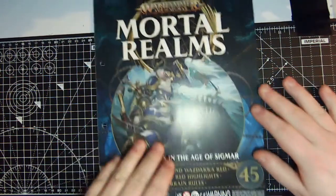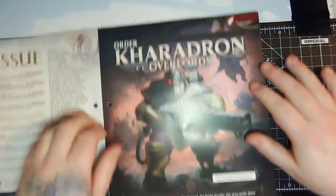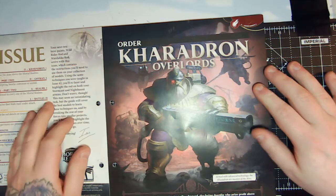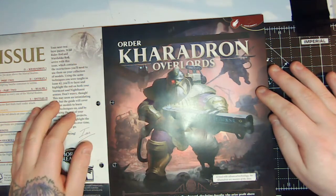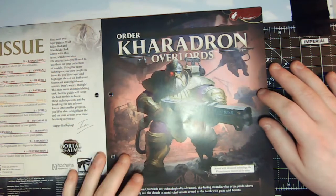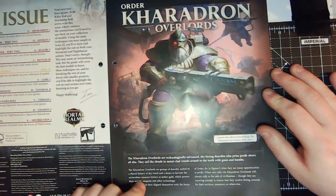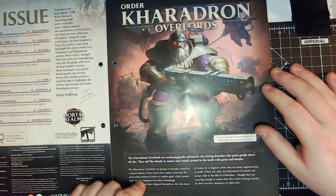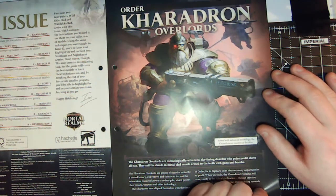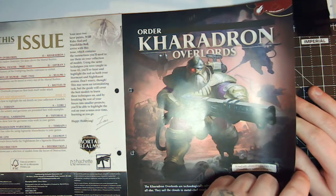With this issue we also get some new terrain rules, a guide on how to paint red highlights, and the two paints. Looking at the magazine content, we've got a focus on the Kharadron Overlords — basically dwarves with really cool futuristic-looking guns. The Kharadron Overlords are technologically advanced skyfaring dwarves who prize profit above all else, sailing the clouds in metal-clad vessels armed to the teeth with guns and bombs — definitely a deadly bunch.